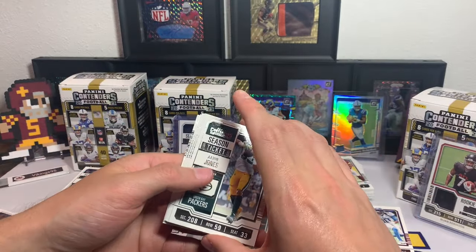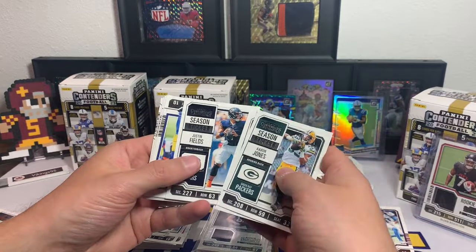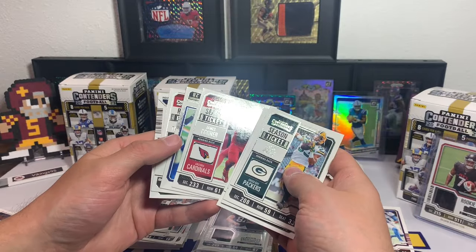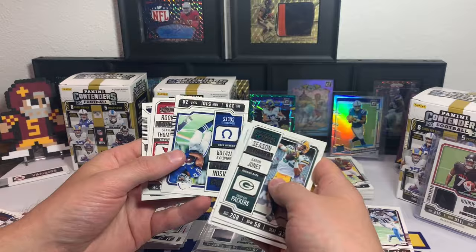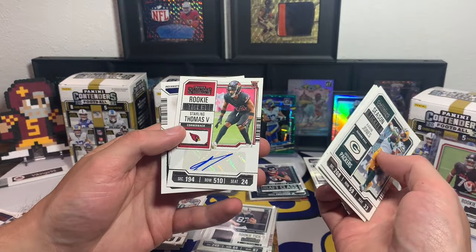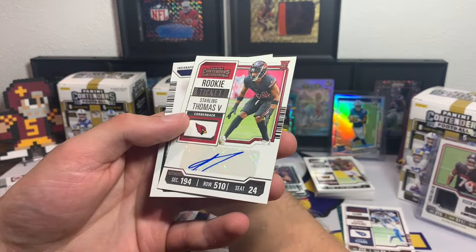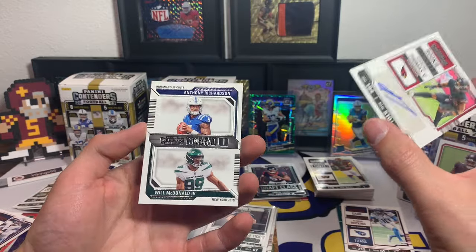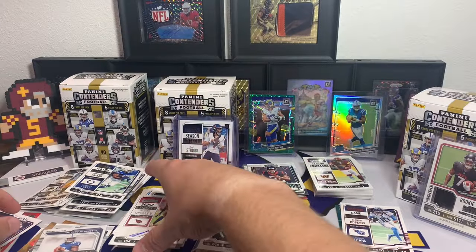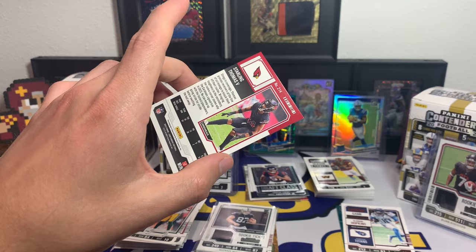Aaron Jones, Deandre Swift, Justin Fields, Cooper Kupp. Don't short us! James Connor, Jonathan — oh we did get one! Starling Thomas V Rookie Ticket Autograph — I don't know who this is, but behind him that's sweet: Anthony Richardson, Will McDonald. Gotta sleeve that up. Rookie Ticket auto.